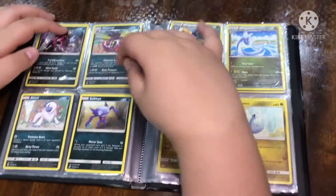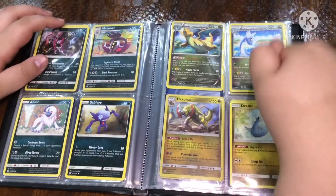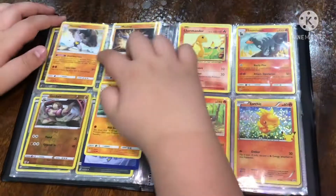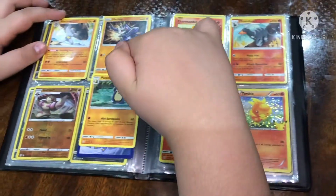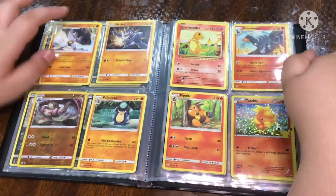Hoopa, Malamar, Absol, Sabalot, Dragonite, Dragoneer, Haxora, Stratini, Machop, Machop, Curator, Palpatow, Charmander, Houndu, Pignite, Torchic.